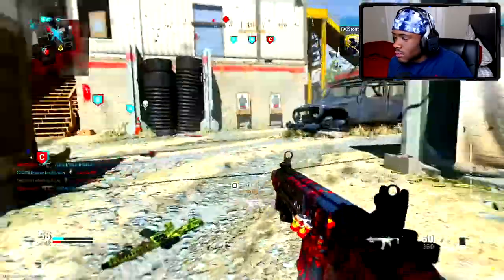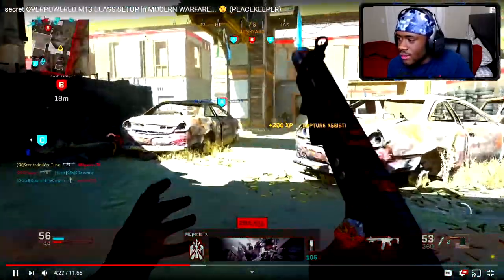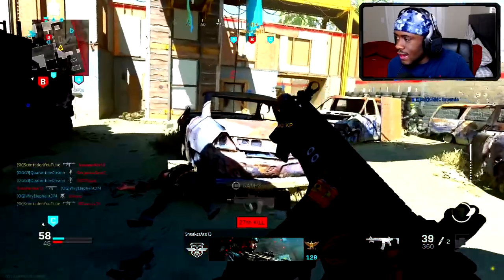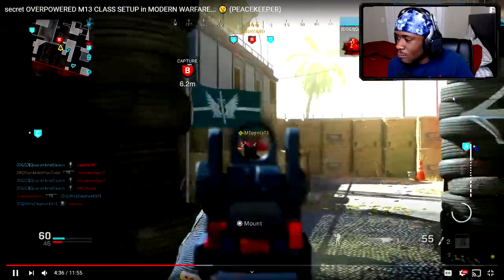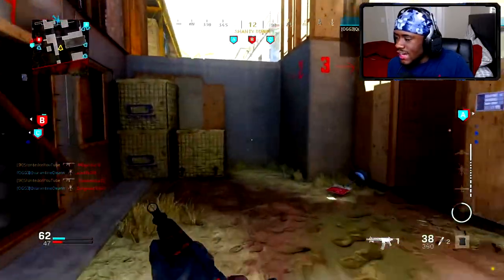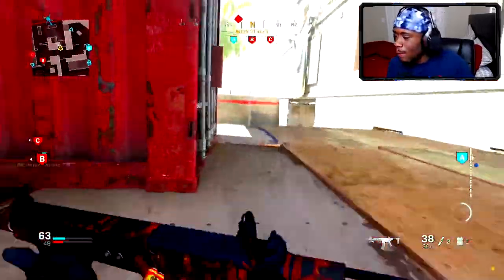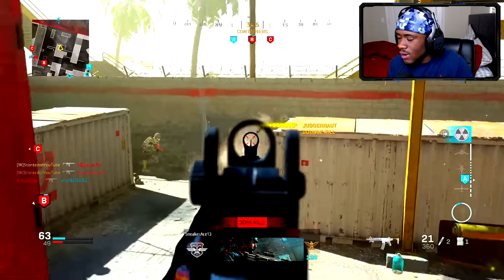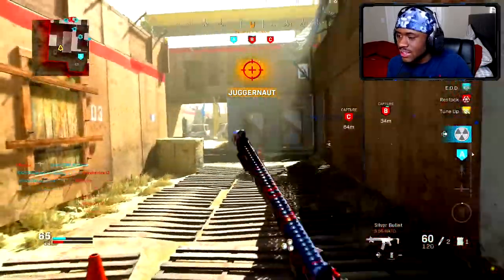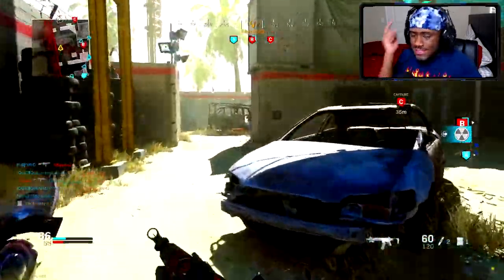I'm checking my corners, being very safe. There's a guy right here — got him. My teammate wasn't paying attention so he died from a flank. Got that kid nice. I'm checking the middle — got that kid right there. I'm just using my advantages, playing very smart, taking my time. I'm trying to get my nuke and I'm in a fast pace right now. If you're on like a 15 or 16 kill streak and the game is far from over, just take your time — patience is key.